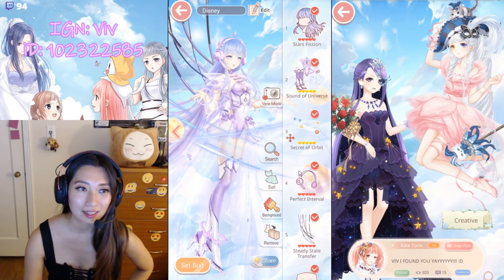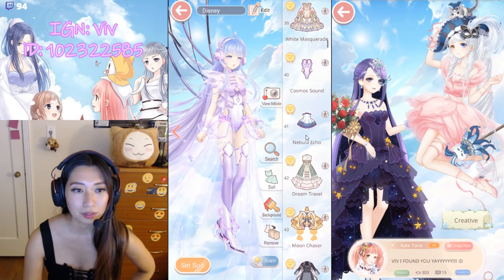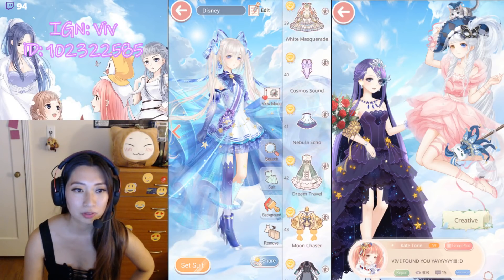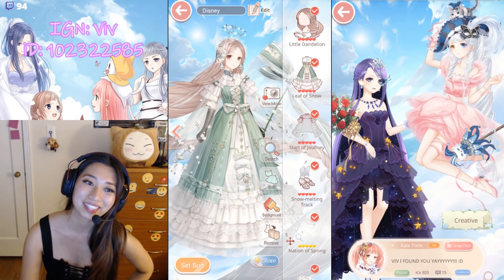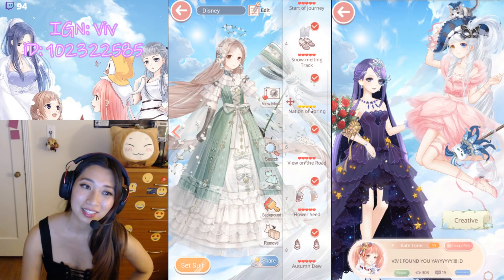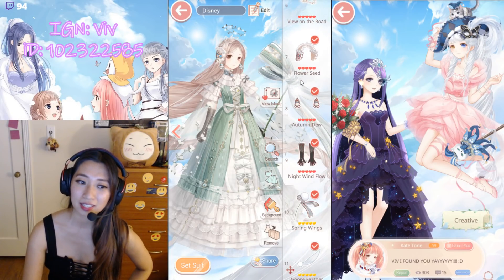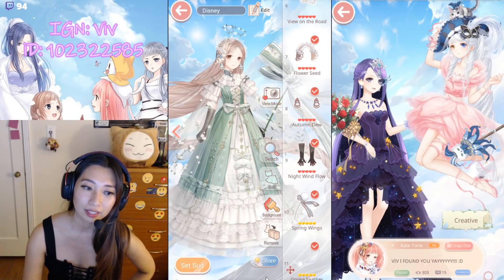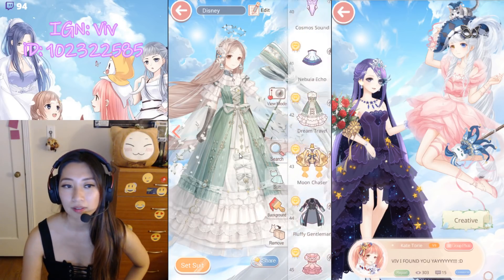Castle Sounds is next, from the Vocaloid event — not to be confused with the Vocaloid Hell event. Pose one, Pose two. Nebula Echo — also from the same event — Pose one and Pose two. I remember when this first came out, the items that were supposed to be animated were not animated. I actually made a video on this a long time ago. The dandelion and the feather were supposed to be moving but were not moving. Glad they fixed it — it looks a lot better moving.